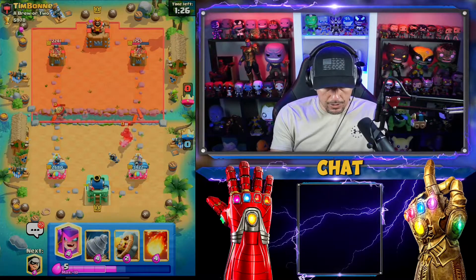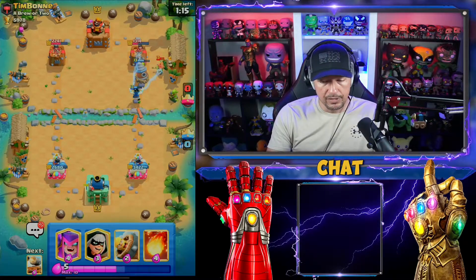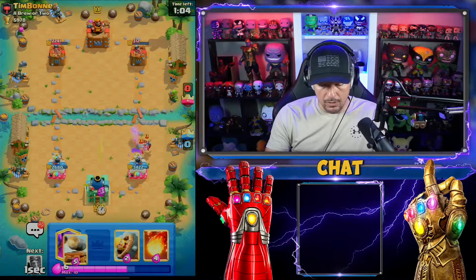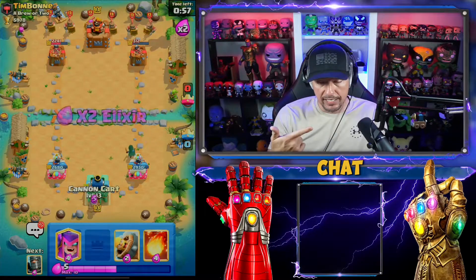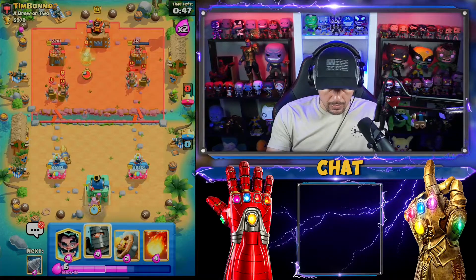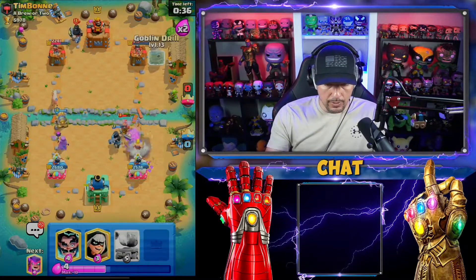We're gonna slow the dark prince down. I don't think he's gonna do what I think he's gonna do — so we're going in with the drill now. I don't think it's an over-commitment, he has to defend this. The E-Wiz is right there as well, dark goblin — I'm good with that. He's got his Royal Recruits already back in cycle. I'm going to push cannon cart opposite lane because I want to protect the best I can on that side, then go in with a mother witch.